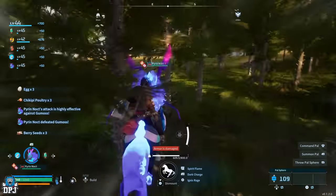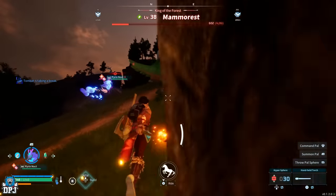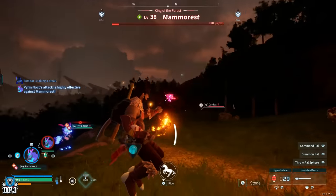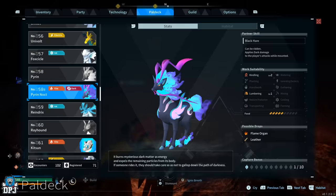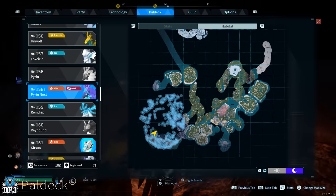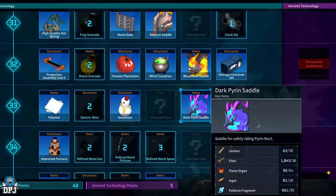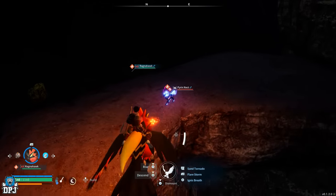It's also amazing for finding bigger pals. In fact, it was thanks to this pal I was able to defeat and capture the Mama Rest world boss, where it single-handedly did all the damage while I stood there throwing balls at it. It also applies dark damage to your attacks while mounted. This pal is located strictly at night within the location seen on screen now. To mount it you need to create a saddle, which unlocks at around level 33 upon capturing it, and requires 30 leather, 36 fiber, 24 flame organs, 18 ingots, and 30 palladium fragments. You won't find a much better mount early to mid game than this.